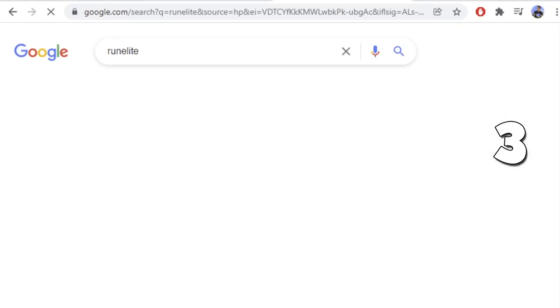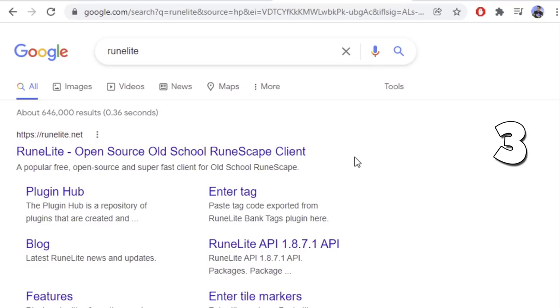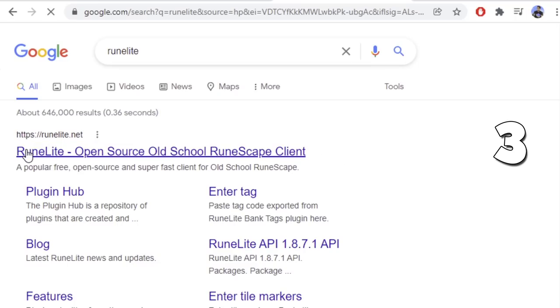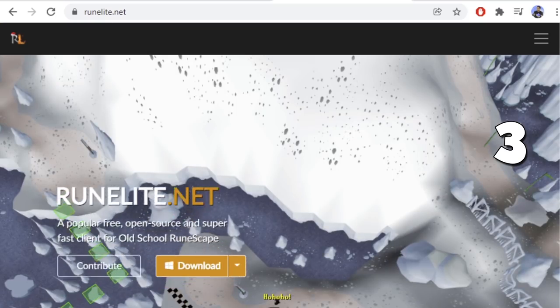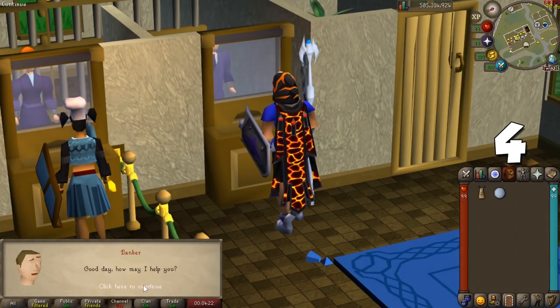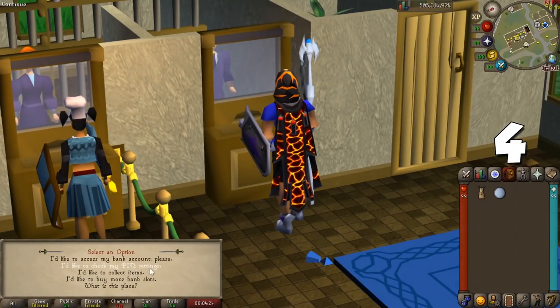Nowadays most people play using a third-party client called Runelite. If you want to give it a try, go to runelite.net and nothing else. If you see any other website pop up on Google search that isn't .net, it will most likely steal your account. Just in case everything else fails and your account is compromised, your last line of defense is going to be your bank pin.